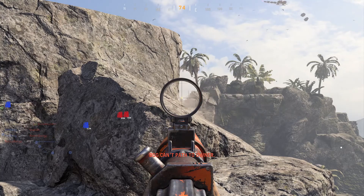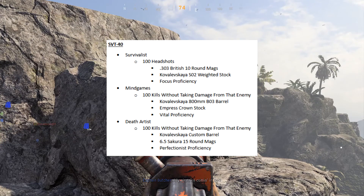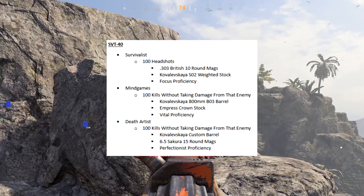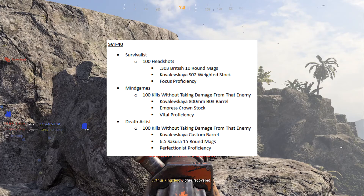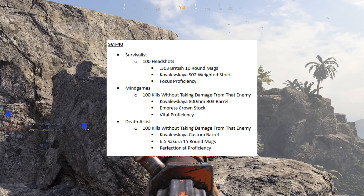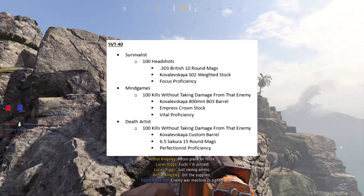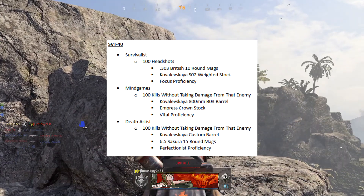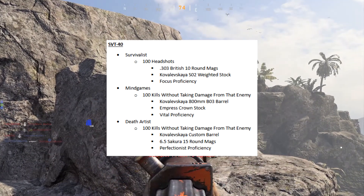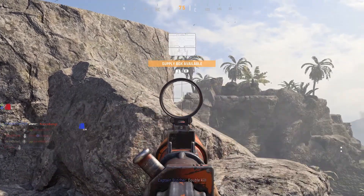Moving on to the SVT: for Survivalists, you will need to get another 100 headshots. As I said earlier, wait until you get to this point of your weapon leveling until you get this challenge unlocked and these attachments. Put them on and then you can start actively going for headshots — that's the most efficient way to do it. For Mind Games, you will need to get 100 kills without taking damage from the enemy that you kill. And for Death Artists, you will also need to do the same thing — another 100 kills without taking damage from the enemy that you kill, just with a different set of attachments.